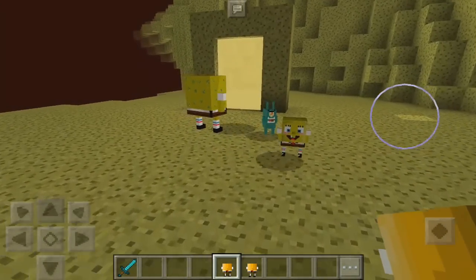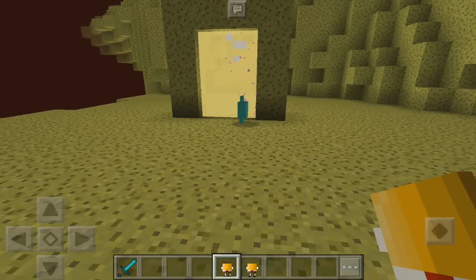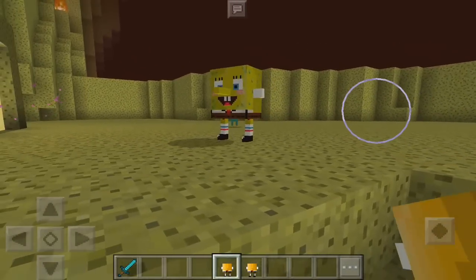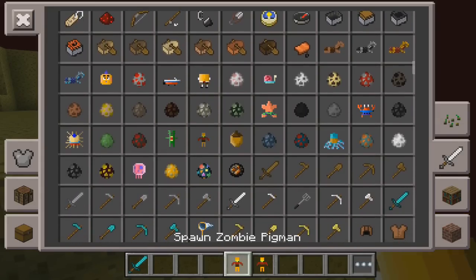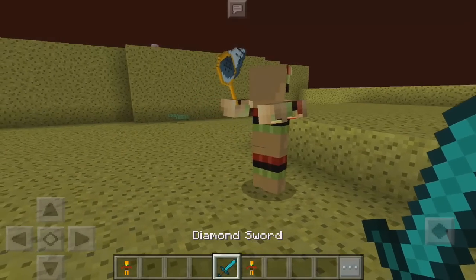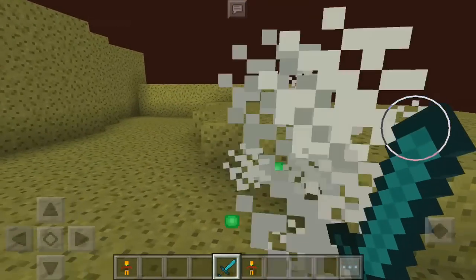These guys are just killing each other. Usually in SpongeBob there are kind of fights between their restaurants, so it looks like fighting right there. Let's spawn in some others. This one right here — I have no idea. The texture seems a little bit weird, not too sure what that even is.